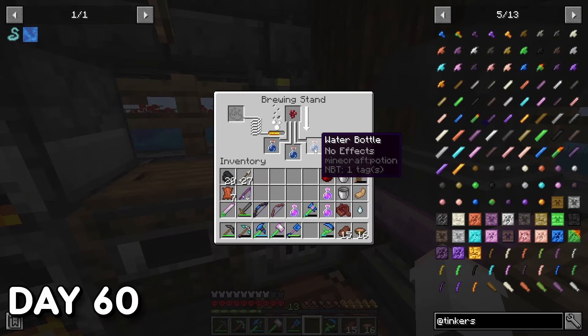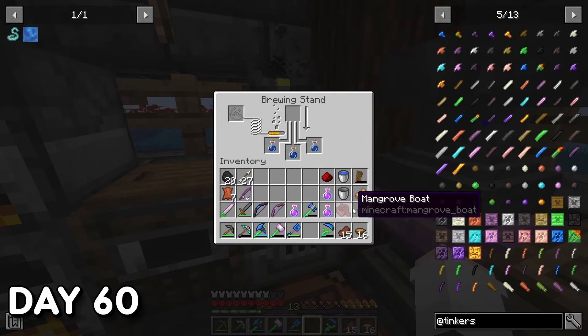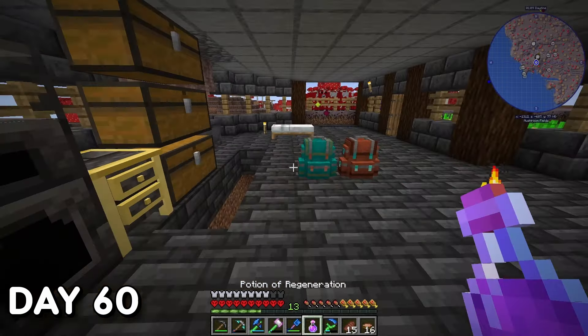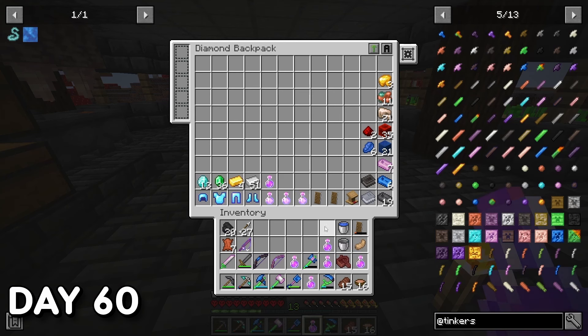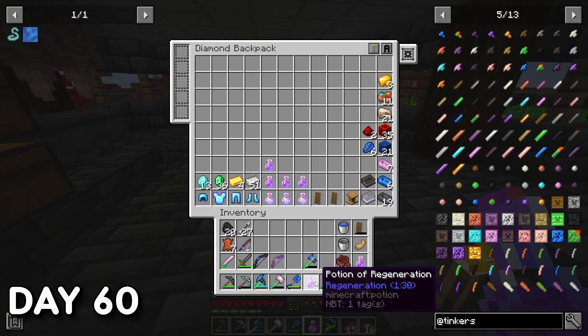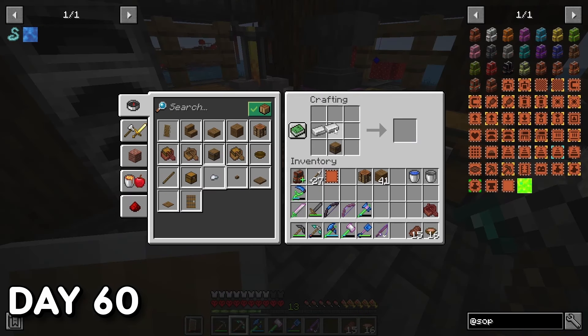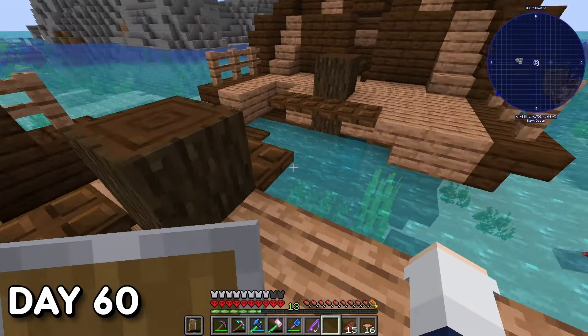Day 60. I'm brewing some Regeneration potions for the dragon fight. I've only fought the dragon a small handful of times in the last 15 years I've played this game, and I'm fighting her in hardcore — so yes, I'm going to overthink every possible scenario and overprepare. I then gave my backpack an upgrade to allow for on-the-fly crafting when out adventuring, then finished day 60 with some buried treasure hunting and shipwreck looting.